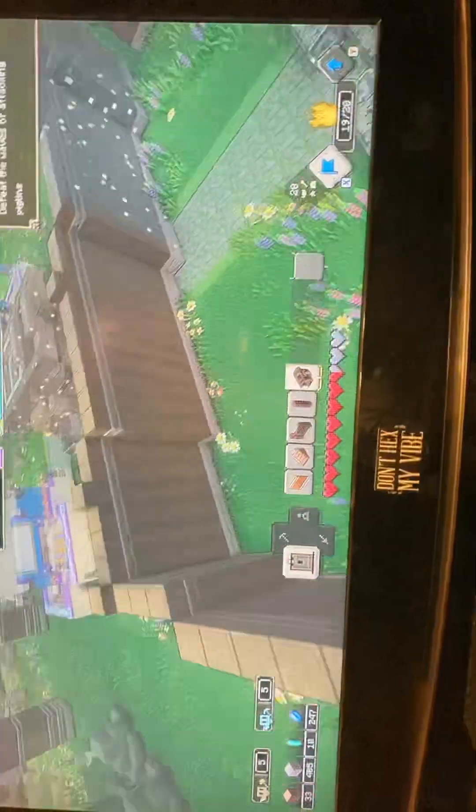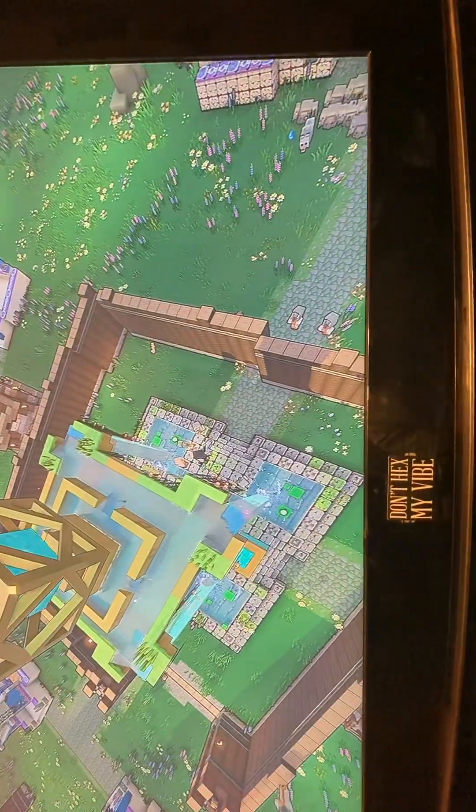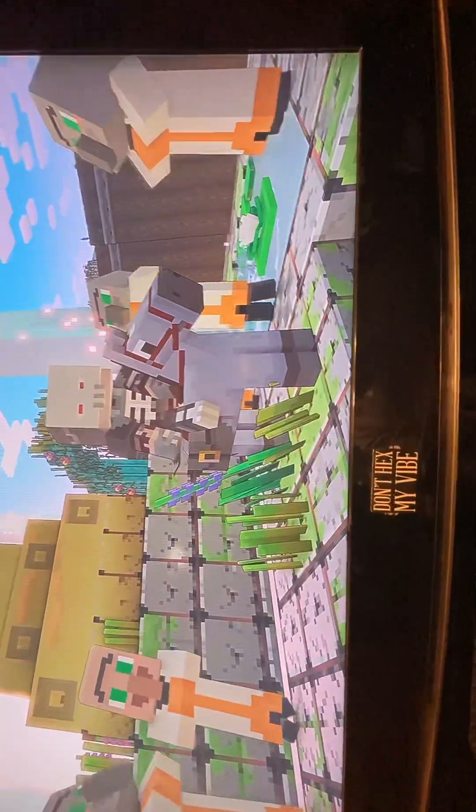Like that — you click X and they attack, you click a button and they group towards you. Literally the exact same as Pikmin. You can also click B to attack, A to jump, and that's about it. That's literally the entire game. You can build stuff — like, I built that wall. That wall was not there, I built that.